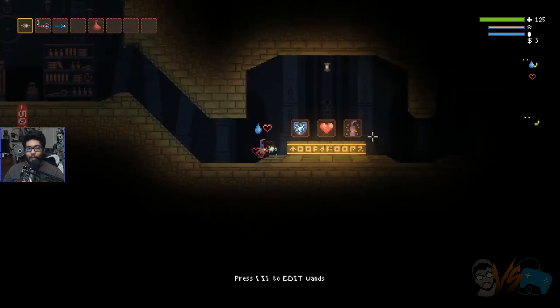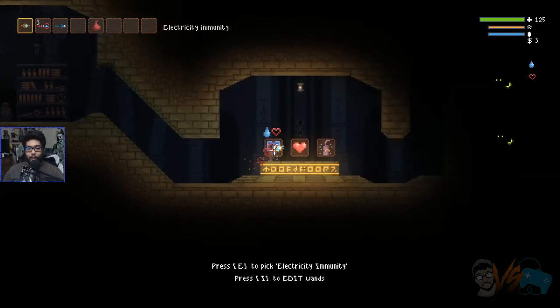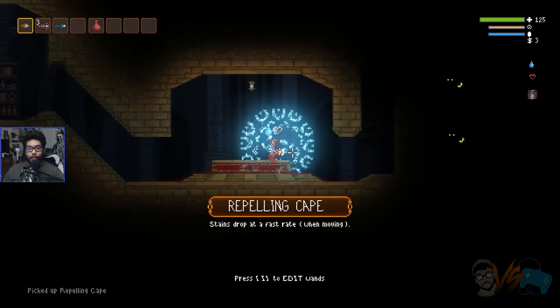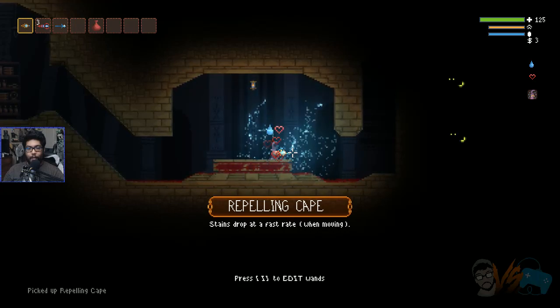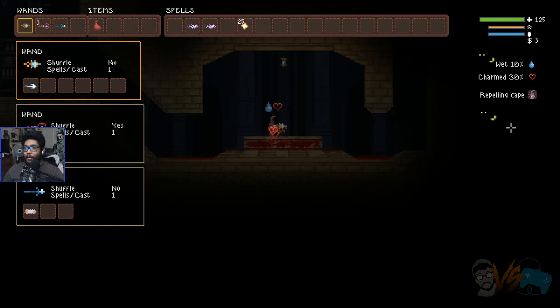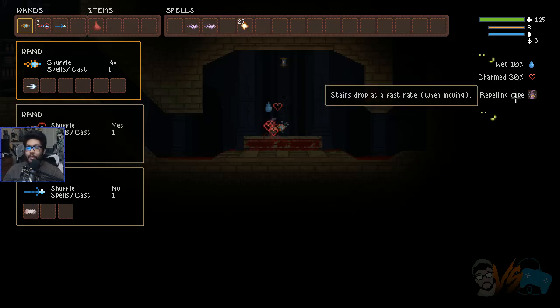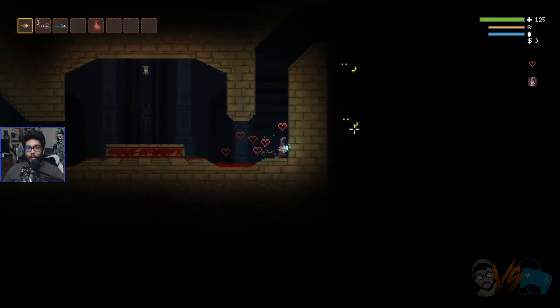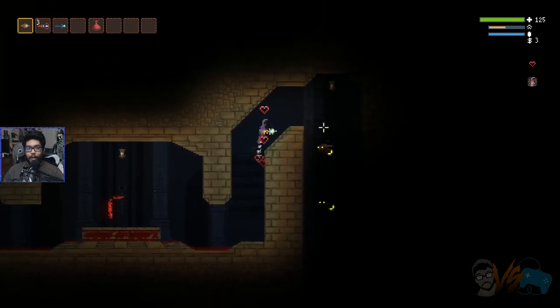What the hell's this? Edit my wands. Electricity immune, extra HP, repelling cape — stains drop at a fast rate when moving. Repelling cape, stains... like water and soil and all that other crap. This game is crazy.